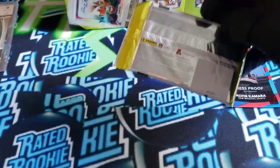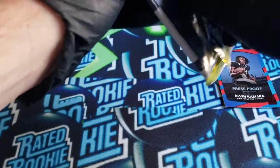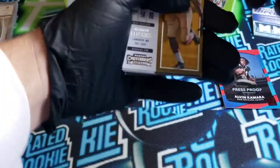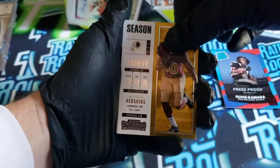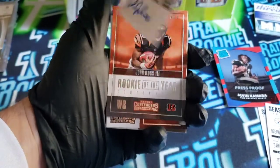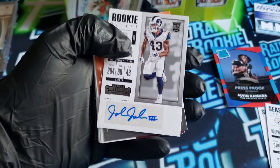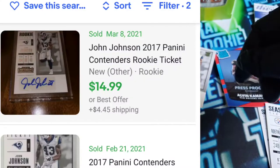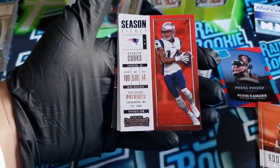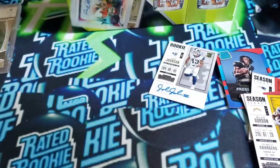Maybe we'll get some last pack magic in the 2017 Contenders. Jameson Crowder, Ben Roethlisberger. What is this? John Johnson, Rams — backwards card. And we got an auto! Nice. Rookie ticket, John Johnson for the Rams. Too bad it's not on-card, but that's pretty sick — we got an auto. And we got a John Ross, Brandon Cooks, Ryan Hoyer, Lamar Miller, Melvin Gordon.